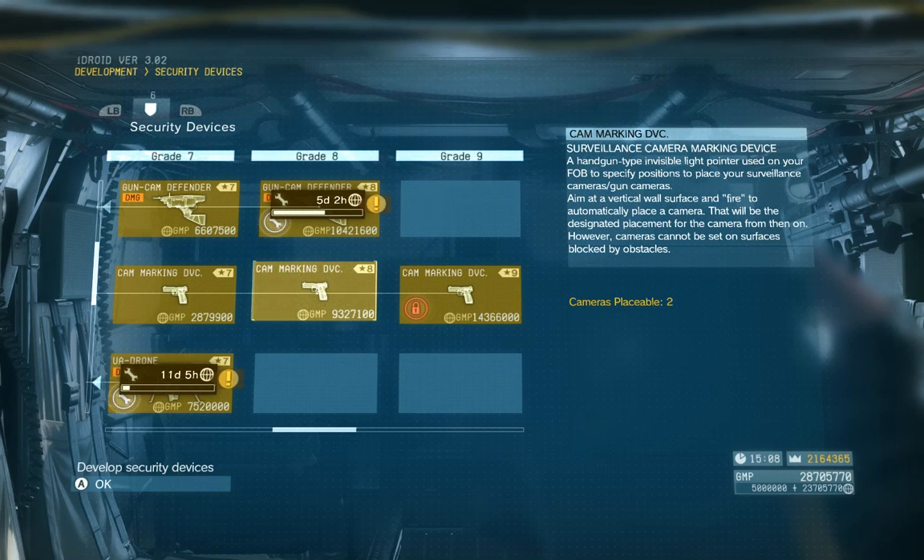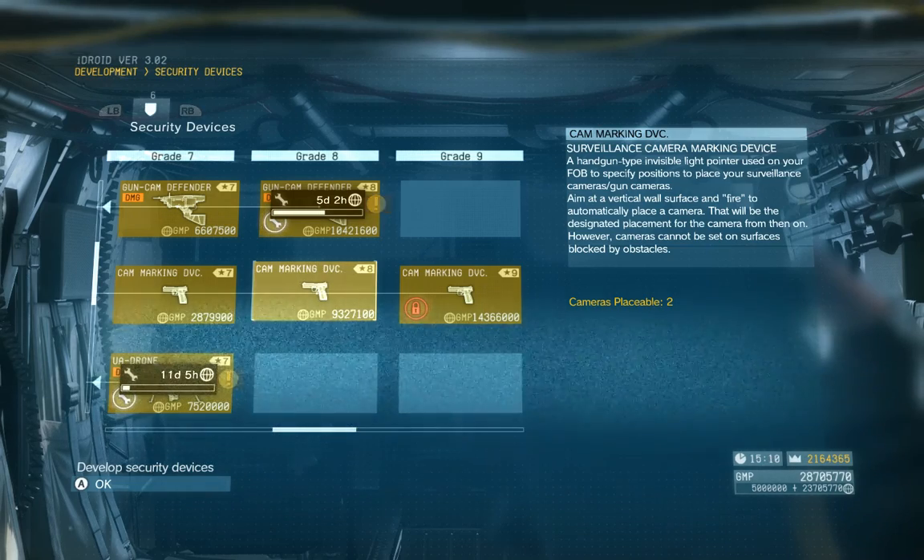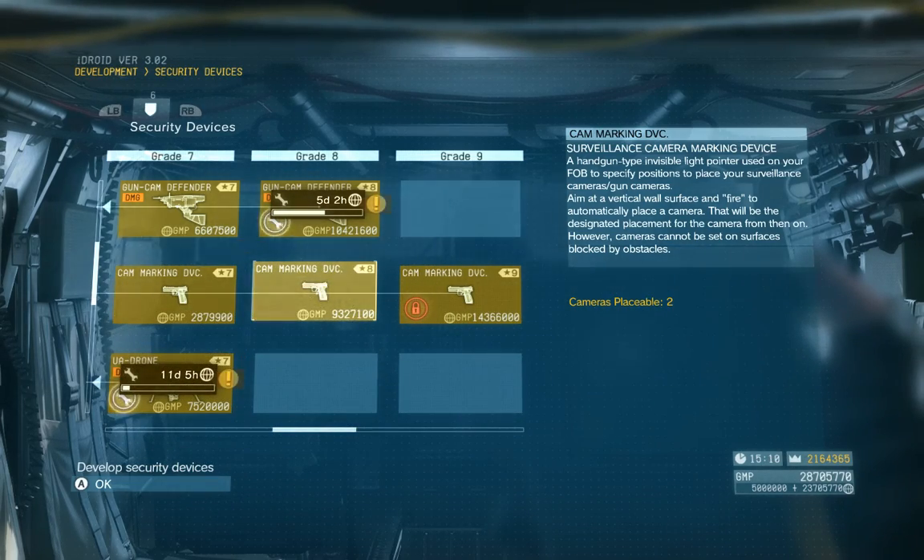Now, if you do want the online swag of higher developed weaponry and security devices, plus online rewards, administrator rewards — anything under that category — then you're going to need to build an FOB after Chapter 2, and you're going to need to defend it.